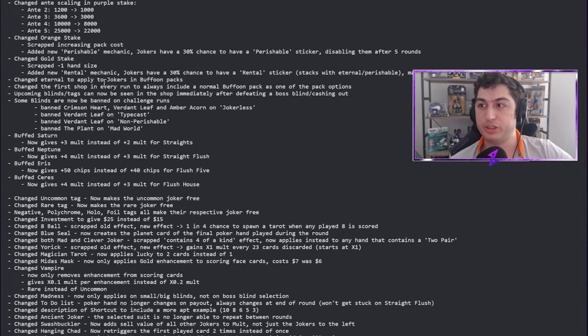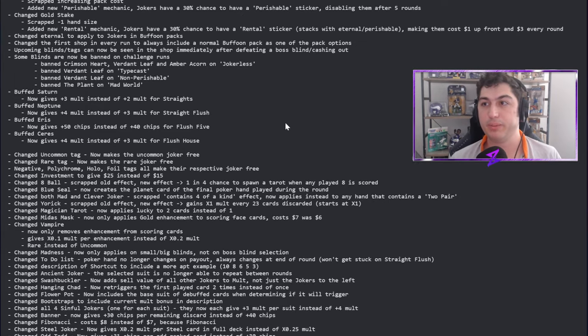They changed eternal to now apply to jokers in buffoon packs. I like that because eternals can have very interesting mechanics with things like Madness or Ink that are actually positives — cards that would normally destroy stuff won't destroy eternal jokers. I want more opportunities to play with those interesting mechanics.